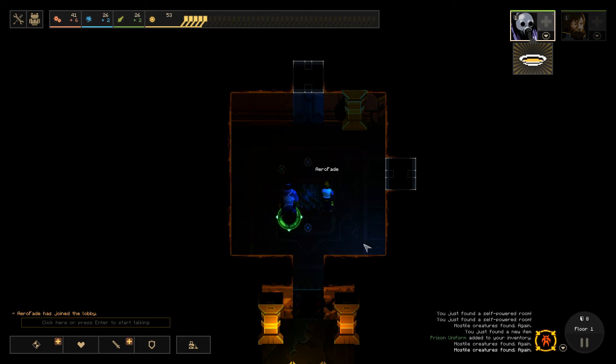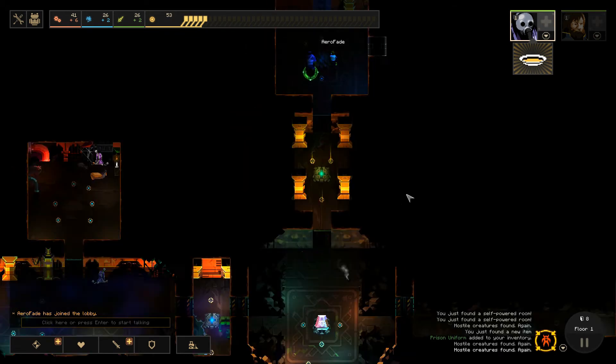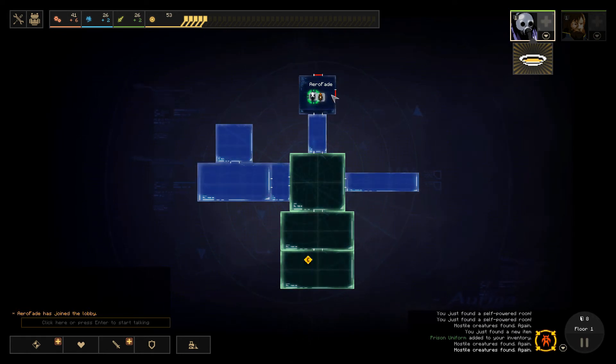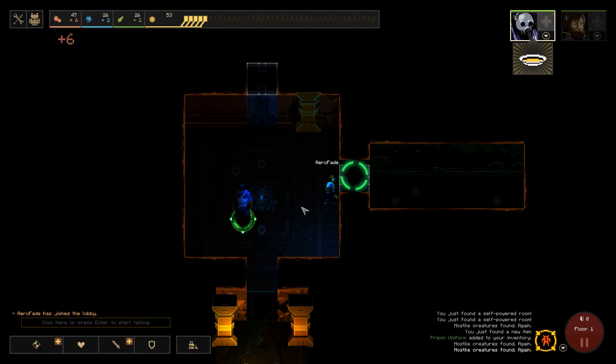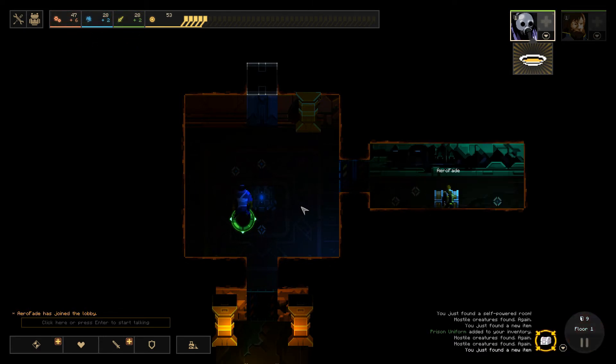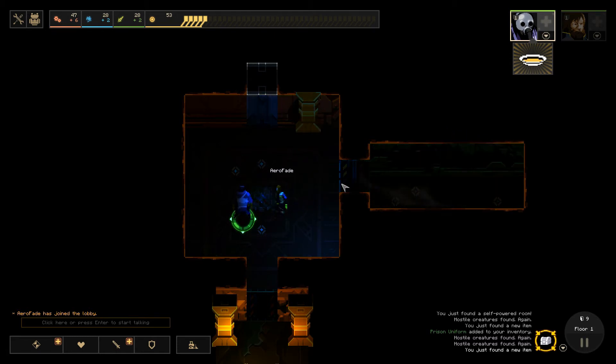I'd better stay in this room. When a room is unpowered, that's when the monsters can spawn. So if I stay in the room, they won't spawn, which is helpful. Placing your characters is a really important part of the game — choosing when to allow monsters to spawn, where to let them spawn, not letting them spawn too close to your crystal is quite vital.